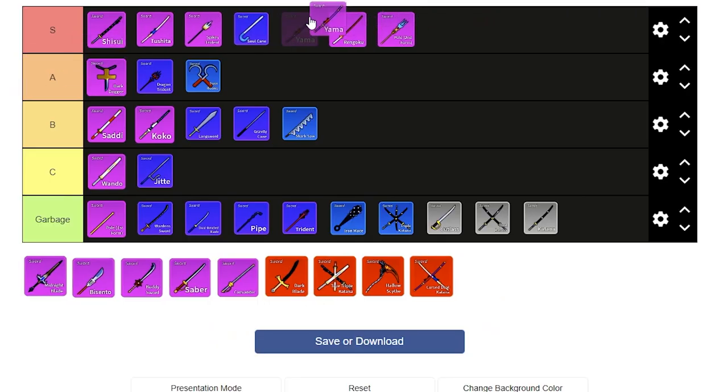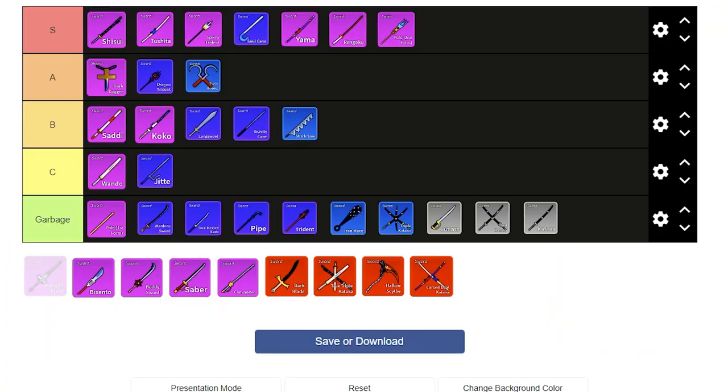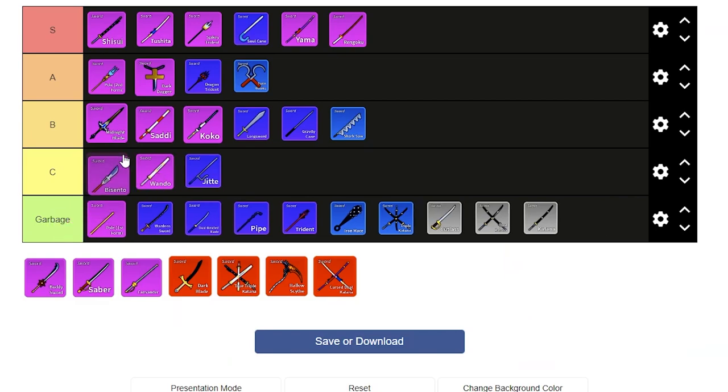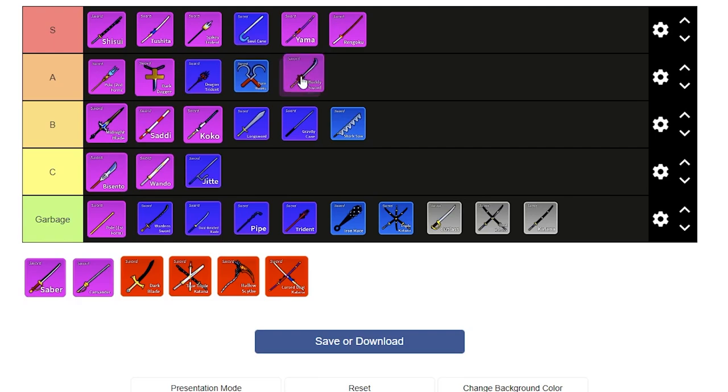Yama is very good, but not as good as some others here — I'll put it behind Soulcane. Midnight Blade doesn't really combo very well; the only niche use was with Doe V1, but that's obsolete since Doe V2 exists and is stupidly good, so I'll put Midnight Blade in B tier. Bicento is just bad. Buddy Sword is pretty good — it's also really useful for catching runners since the second move is a giant laser beam, and the further away they are the more damage it does.